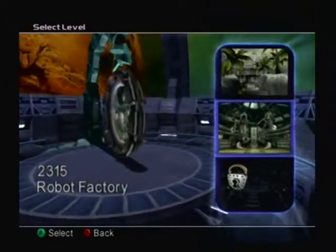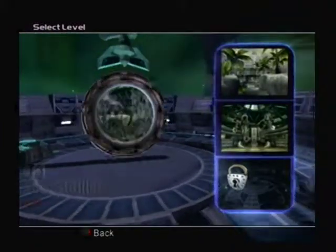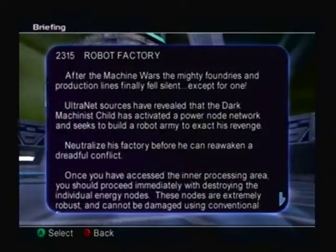That's a lot of twos. 2315 Robot Factory. This is the second to last level we will be doing in terms of easy mode. So, the Robot Factory.